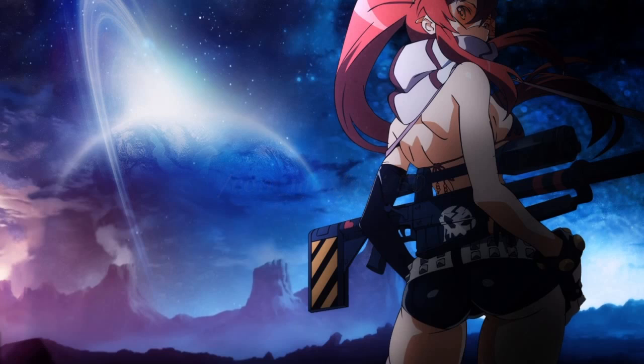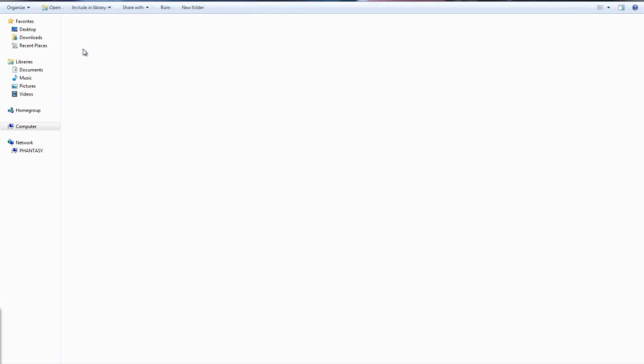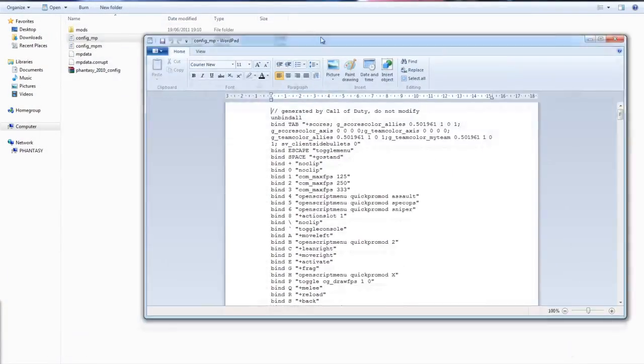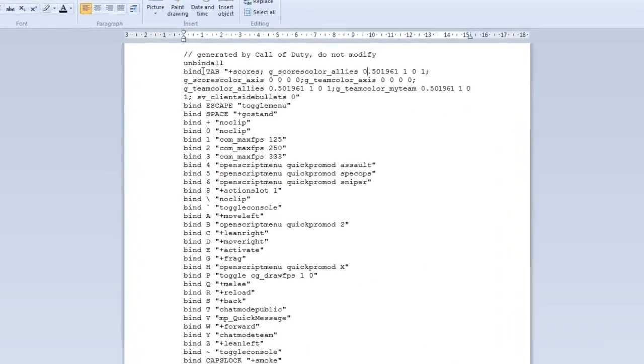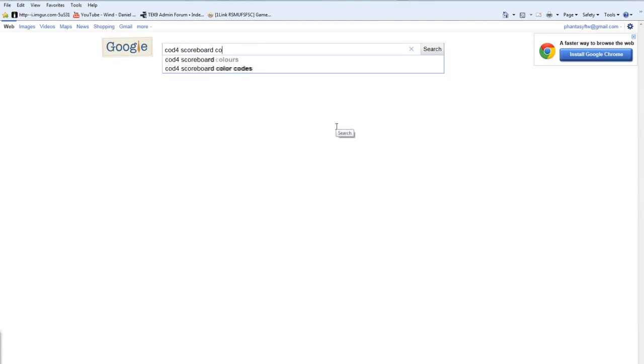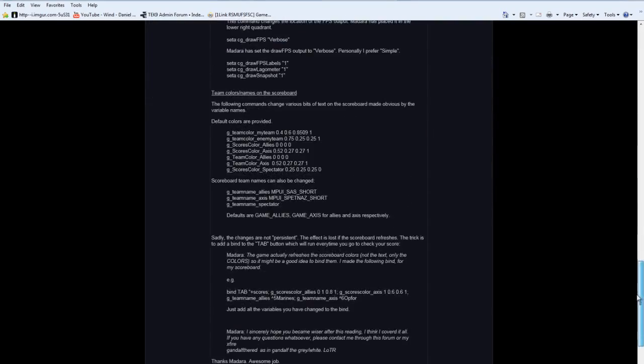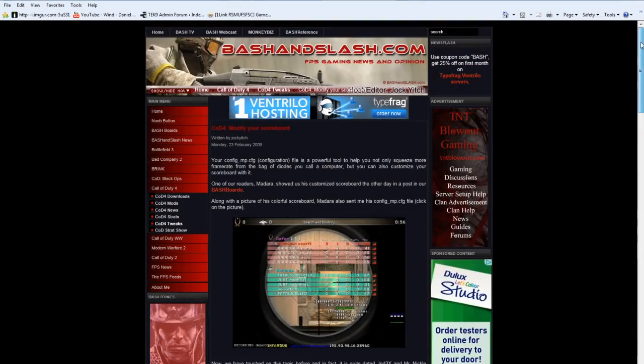You aren't restricted to everything in the config you downloaded — you can still edit all of it. Most downloaded configs will have custom scoreboard colors, and you can create your own. To look at your existing ones, go to your COD4 folder in profiles, open your config with WordPad — not Notepad, as it goes weird — and find the scoreboard color commands. If you go to Google and type 'COD4 scoreboard colors' then go to bash.org, it has a whole page explaining and giving the commands to create your own colors. There's also apparently a program that generates the commands for you.